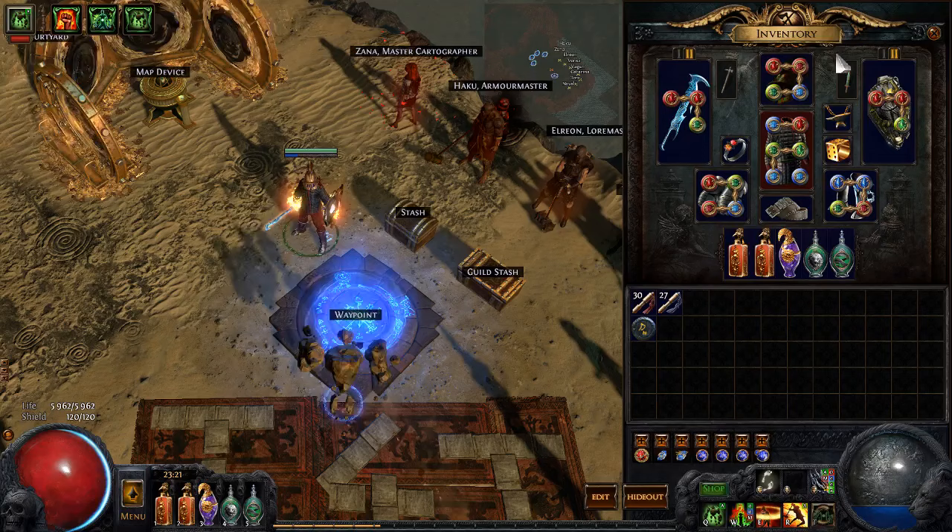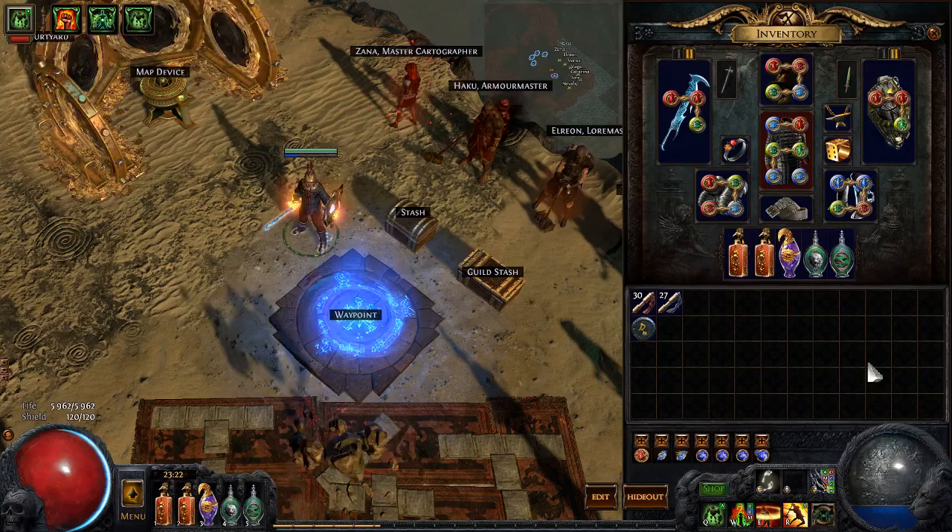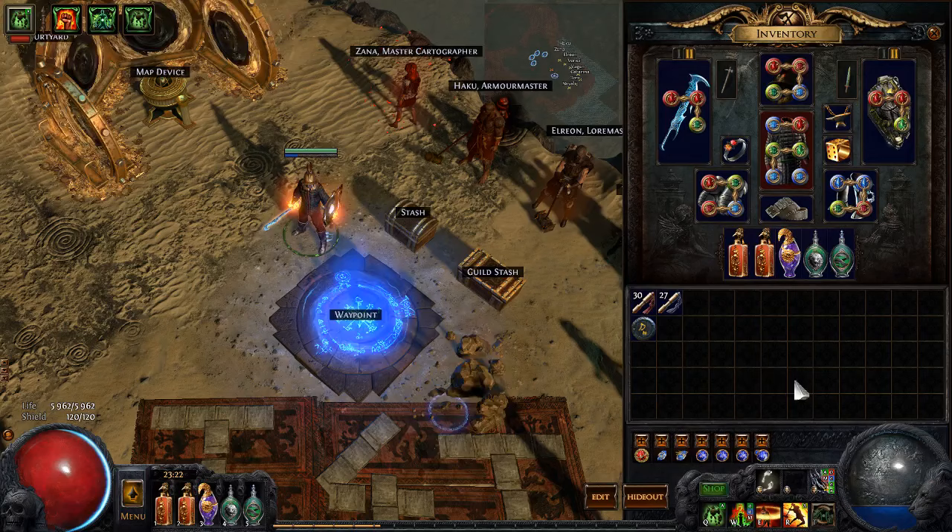What we're doing with poison is Sunder. It's an area damage skill, so it gets juicy double-dipping, and Gladiator provides nice bonuses to damage over time. The build uses capped block, 6 endurance charges, and 3 frenzy charges.